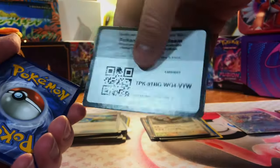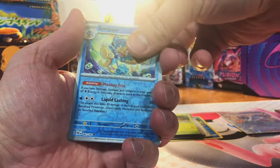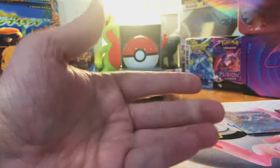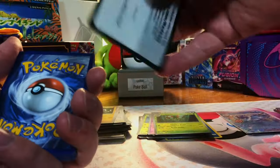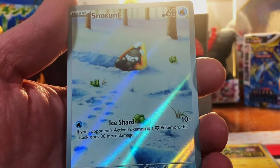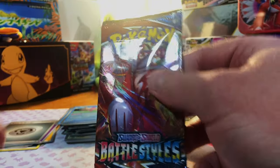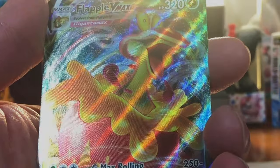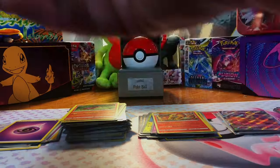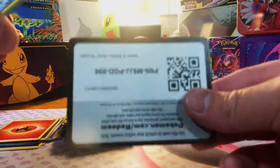Obsidian Flames — nothing. Paradox Rift — Deoxys, Deoxys, and Latios. Nothing. More Paradox Rift — nothing. More Paradox Rift — our last pack of that. So far we are just striking out. Chilling Reign — Blitzel. Snorunt — we have pulled that before, but I will take an illustration rare any day. Now we're getting into Battle Styles. Sent to Scorch and... a VMAX! A Flapple VMAX! Silver Tempest — nothing. More Silver Tempest — got Punita and nothing.